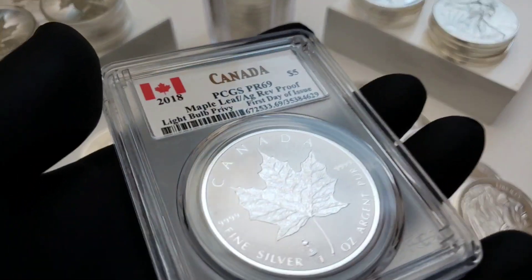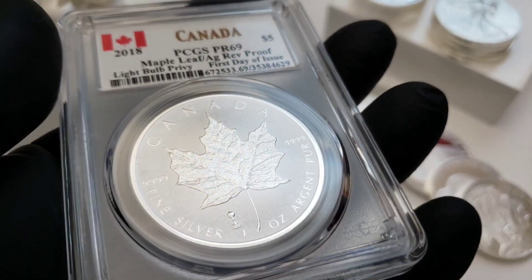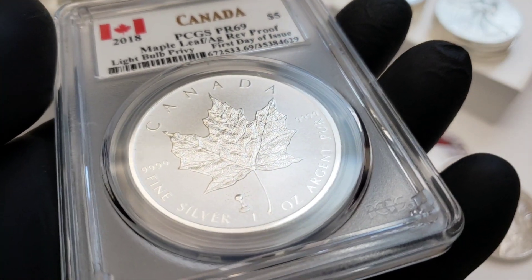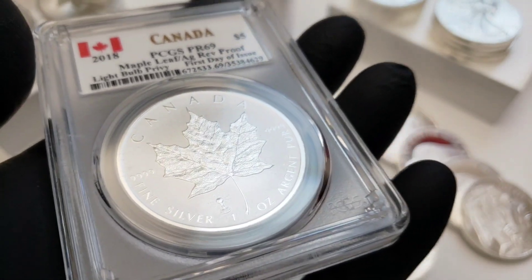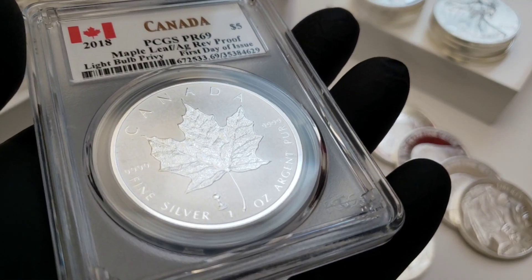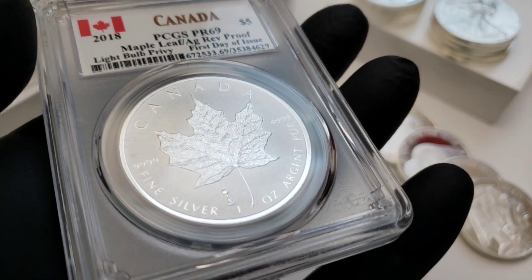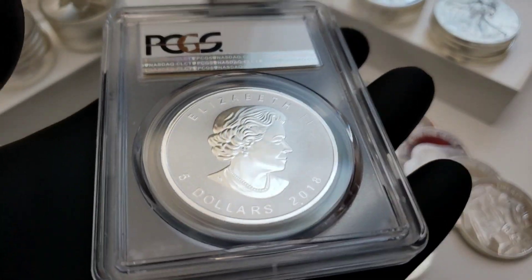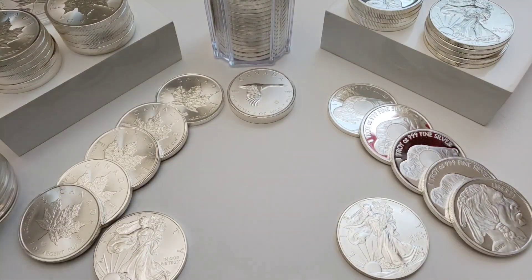I got this one recently — it's another collector item, right? It's in a slab. If you're just a bullion stacker, you don't get things like this, especially in a Proof 69. If you're going to do it, you'd normally do it in a Proof 70. But hey, it's the collector side and there's nothing wrong with that — plenty of people do it.